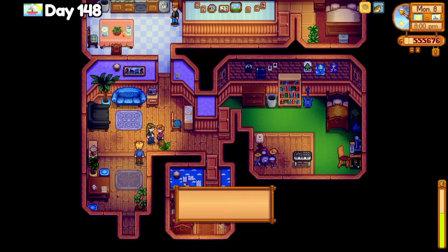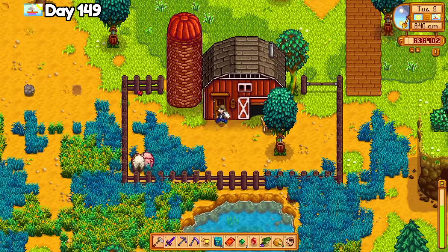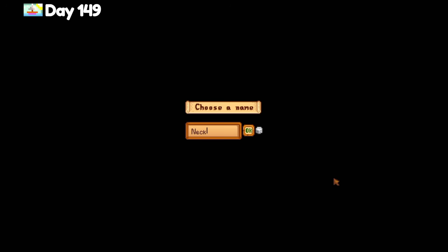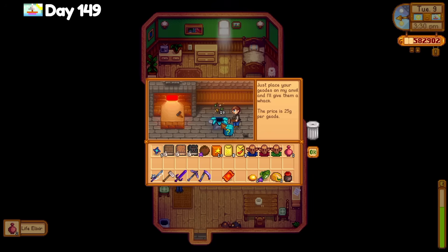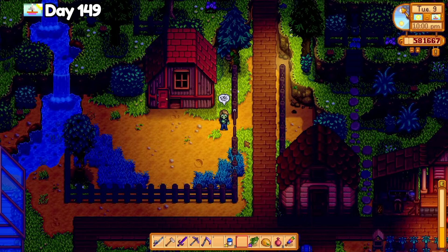Finished the extended family quest on day 148 and made $80,000 mostly from selling the smoked fish. I also accidentally gave Jodi a largemouth bass because I was an hour late to the quest from last year. Sorry Jodi. Day 149, the ostrich hatched and it needs a name. How does that take less time than a dinosaur egg? Opened a lot of mystery boxes and got a rock candy. Also accidentally drank my void mayonnaise that I was hoping to save for Krobus.